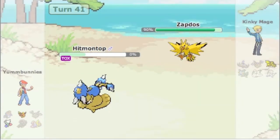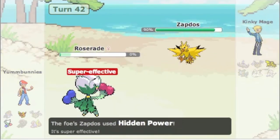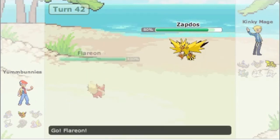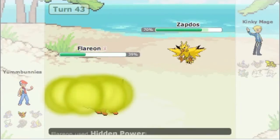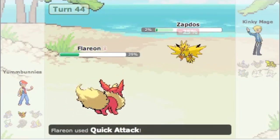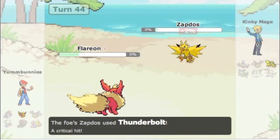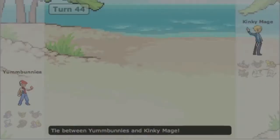Not knowing his investment, I thought I'd survive plus the Life Orb recoil damage going into Roserade - he does take me out. Now it's up to Flareon. I take the Thunderbolt pretty poorly, get off Hidden Power Ice, then go for Quick Attack which brings him down to 2% HP - enough to take him out with Life Orb recoil as he takes me out with Thunderbolt. It's a tie - great battle Kinky Mage!